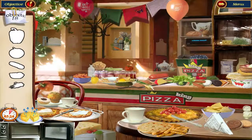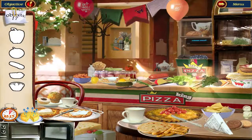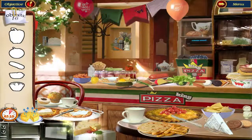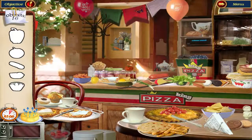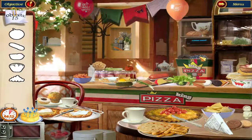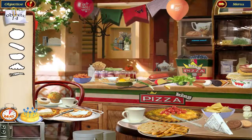Looking for ingredients: salami — nope, pepper — yep. Where would a pepper be? Oh, right there. Blueberries — nope. Green onions — yep. Cookies — nope. Eggs — yep.